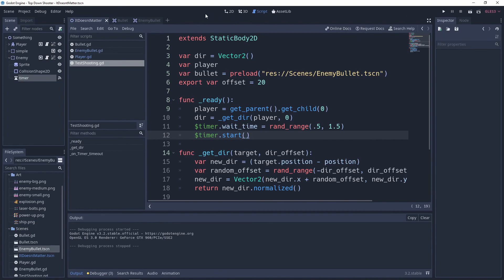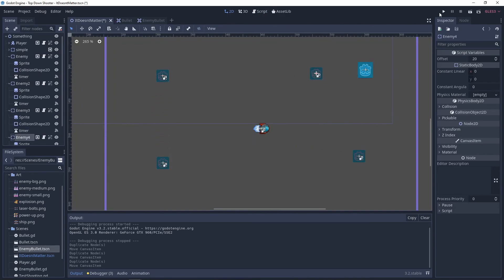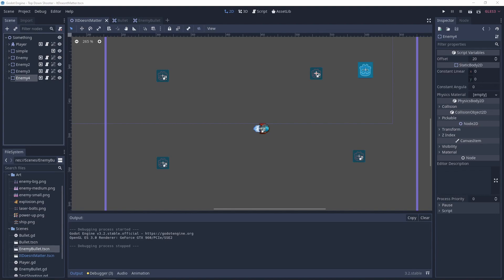Now let's duplicate the enemies again — four of them around us — and hit play. Look how sporadic the firing is now! You can clearly see the difference between left and right. And every time it reloads, by the way, it's completely different every time.